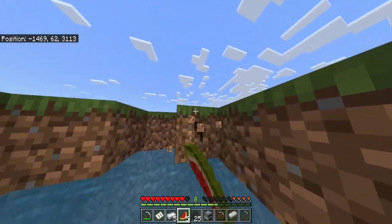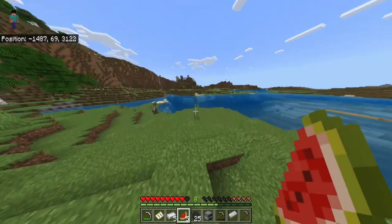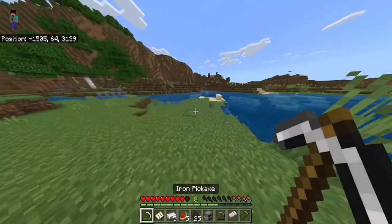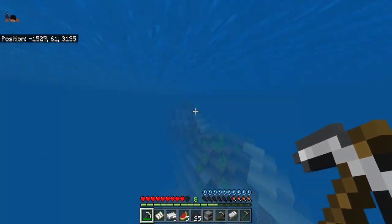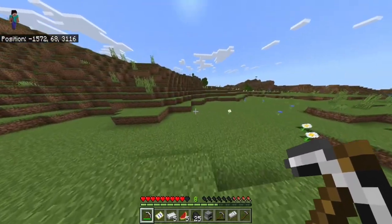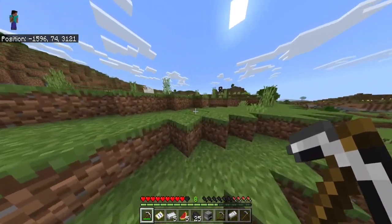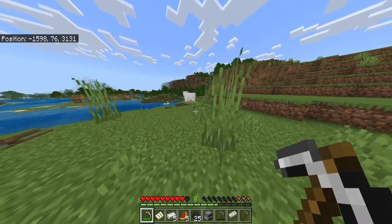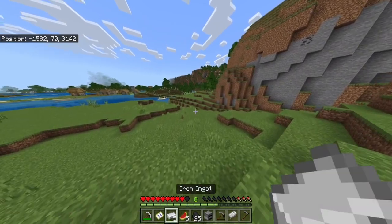I want to at least start and build my house — it might be in two parts because the house I plan on building, which I've already come up with, is an interesting long process. This spot, this area, might actually work. Let me see what's above this mountain — it has to be nice and flat with no trees around it.